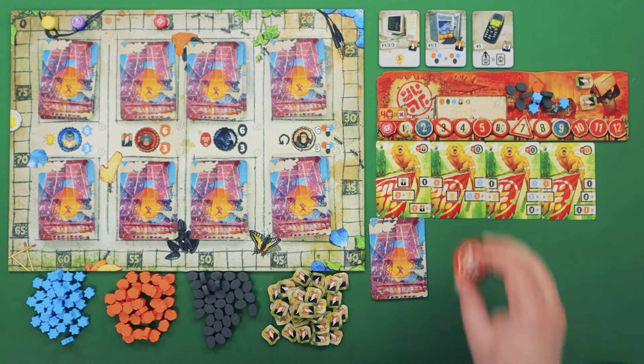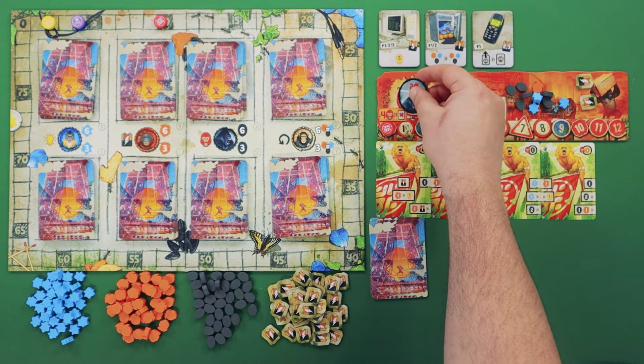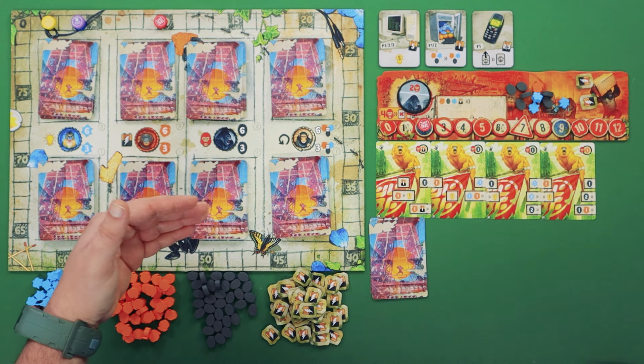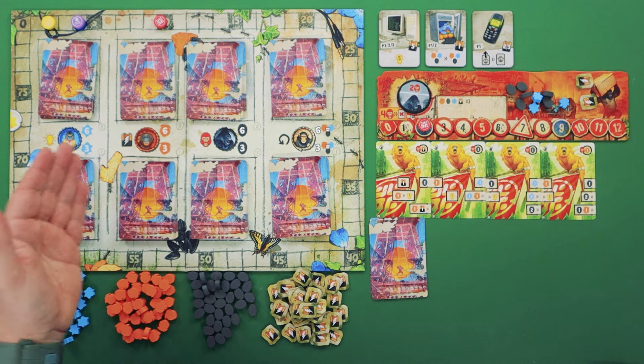Once you have chosen which disc you want to use, place it face down in front of you. Once each player has placed their disc down, you will reveal the disc you played. You will gain the resource printed on the token — so in this case, they will get two rage. Then you'll have the option to buy either a level one or level two card for the same species, each costing either three or six of a resource depending on the ape.